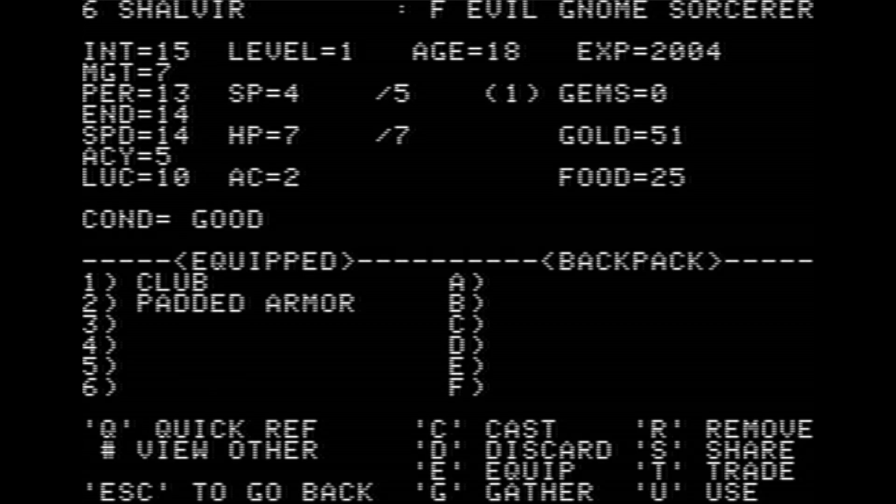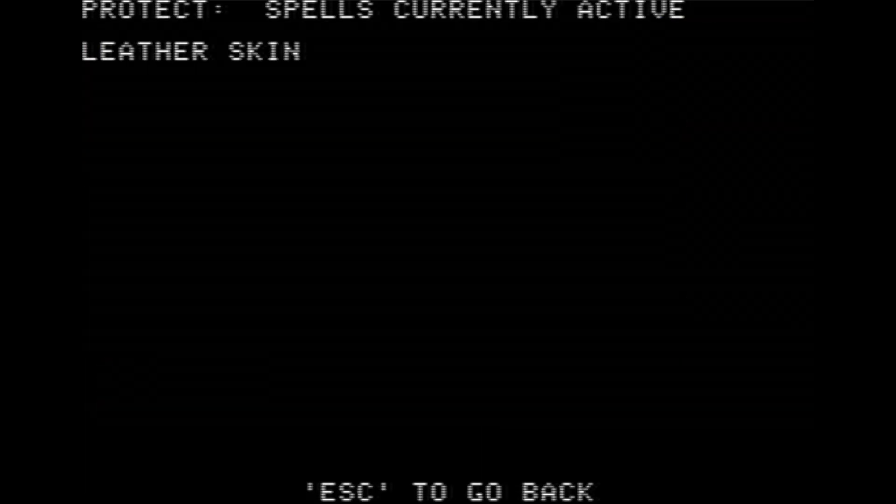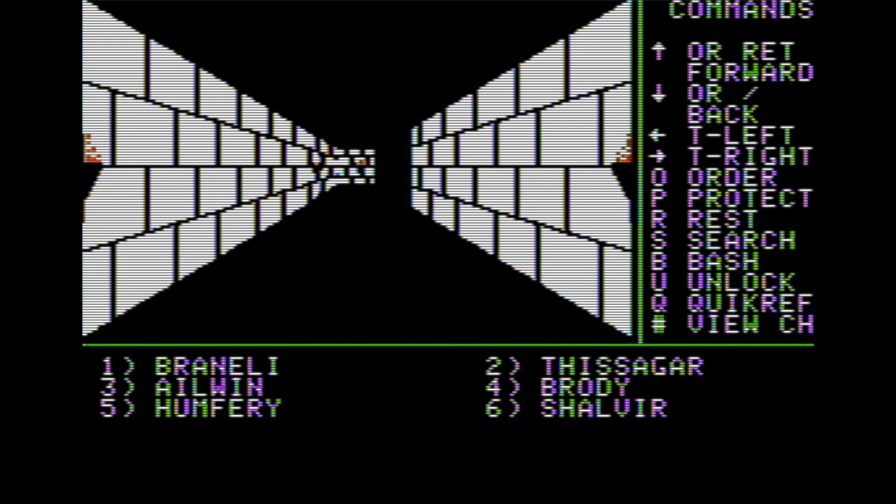Aelwyn is on a great bow and leather armor. The great bow I picked up in a treasure chest, and we'll talk about treasure chests in a bit because I skipped that part as well. And then we have Brody with a crossbow and leather armor, Humphrey with a club and padded armor, and Shalvear with a club and padded armor. I did use a spell point for Shalvear — I've gotten in the habit of getting into a fight and afterwards casting a protection spell called leather skin, but that will lower the amount of damage that I do. So that's one thing I got wrong.